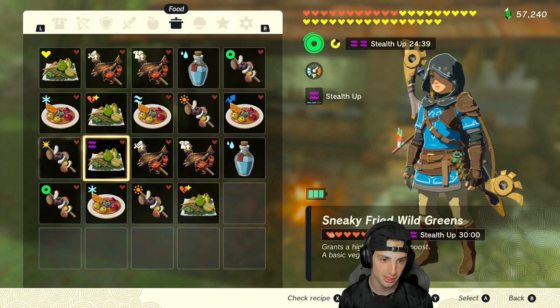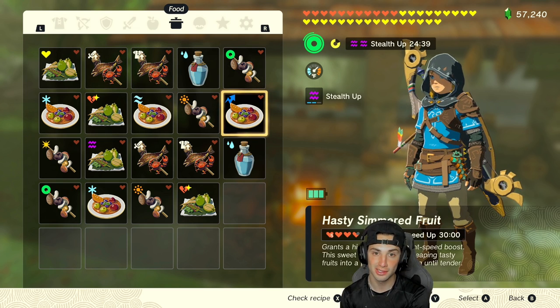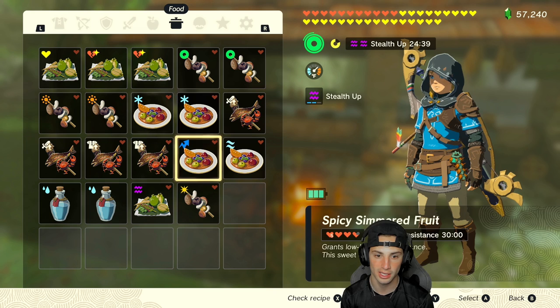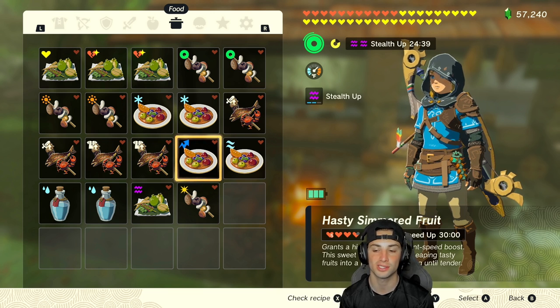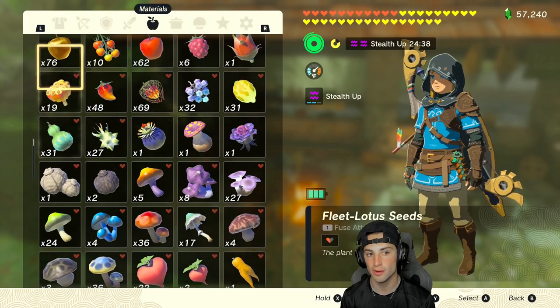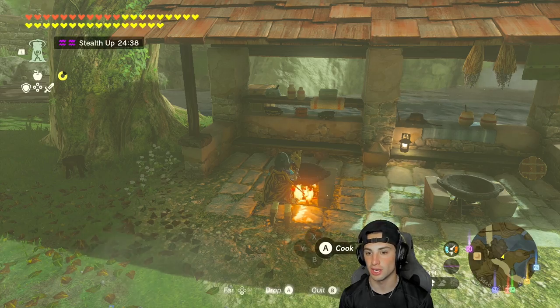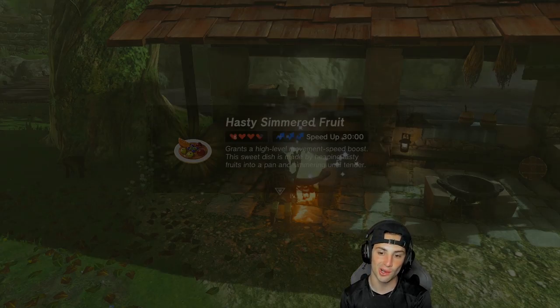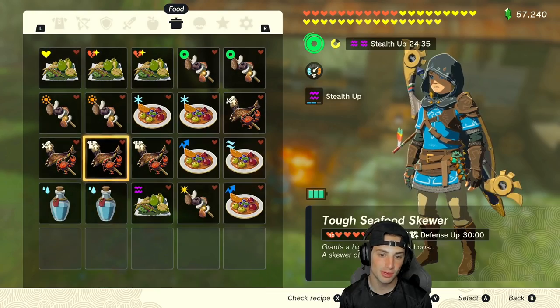Now for the speed boost — this one's pretty simple. It is just fleet lotus seeds and a dragon horn. To make the 30-minute plus-three speed boost, all you need is two fleet lotus seeds, which aren't too bad to farm since they're just in trees, and on top of that the dragon horn is going to be your best friend. Cook it up and there you go — 30 minutes of plus-three speed boost. Insanely fast — you can run around and get going.